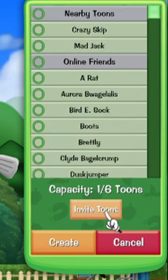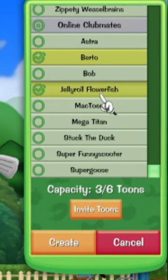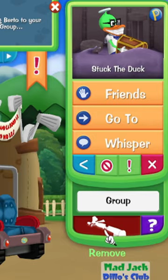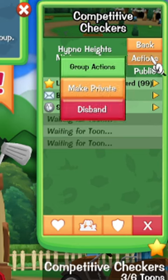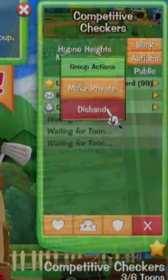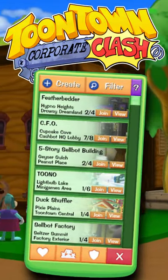You can also press the Invite Toons button to quickly invite nearby toons, online friends, or clubmates upon creation of the group with ease. Invite toons or kick them simply by pulling up their toon profile, use the Actions button if you want to disband your group or flip from public to private. Then group up, enter your activity with your group, and the game will handle the rest.